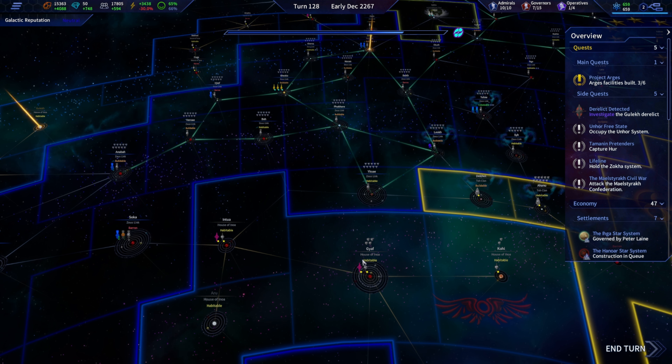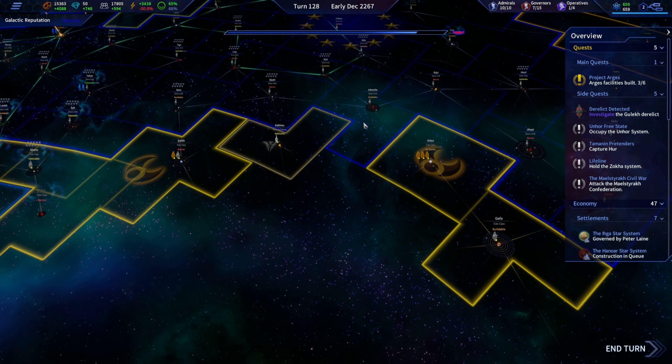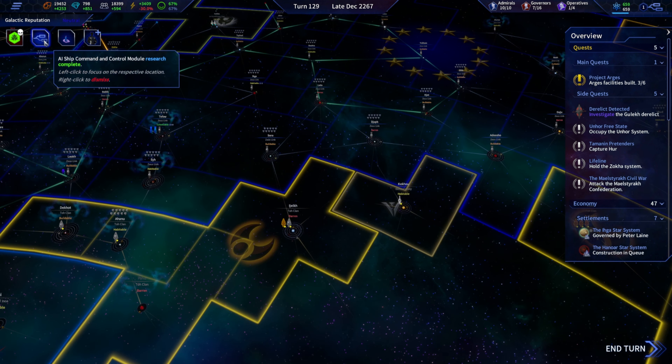The idea is setting up a supply route from one side of our territory all the way to the other. That'll give us the ability to react, move, and disperse fleets very quickly to deal with situations as they arise. We got AI ship command and control — good.